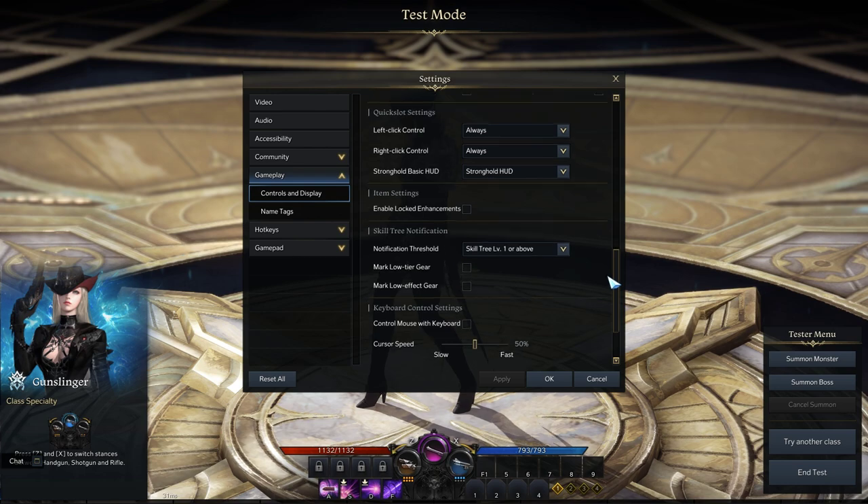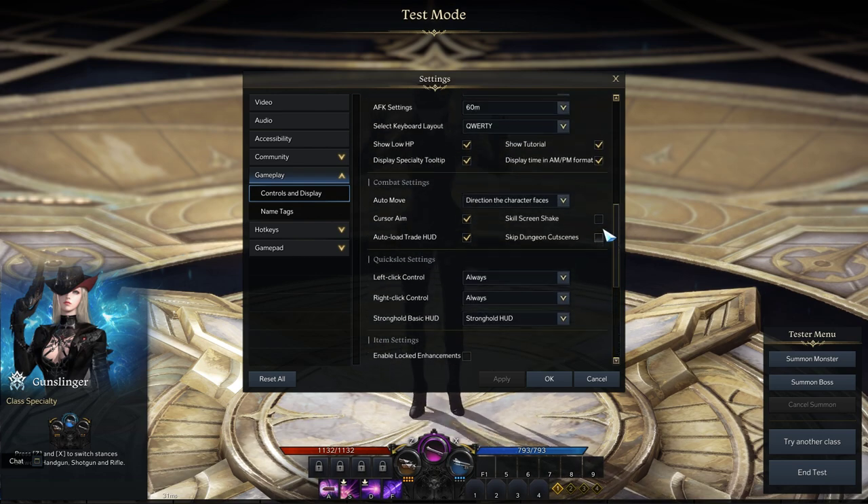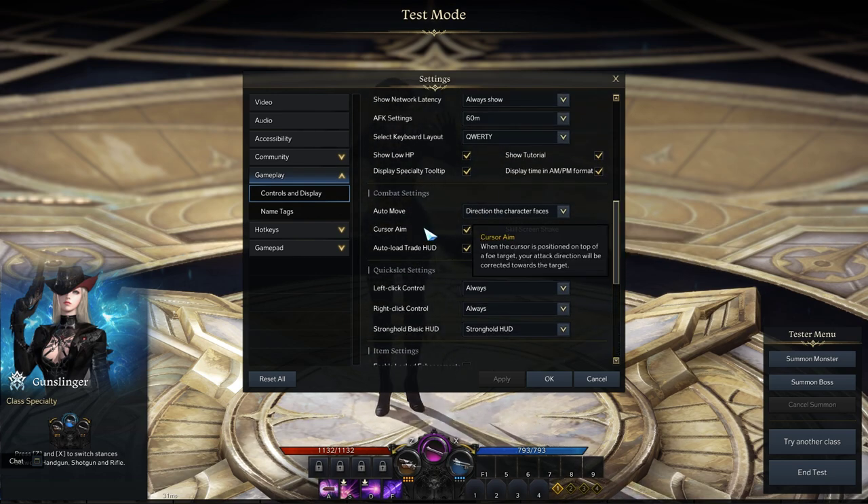In Settings, Gameplay, Controls, and Display, under Combat Settings, look for Cursor Aim.